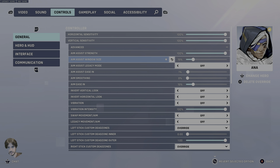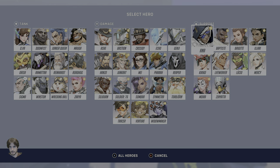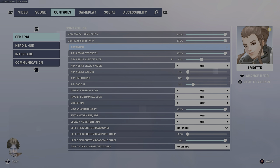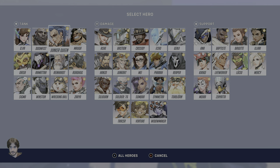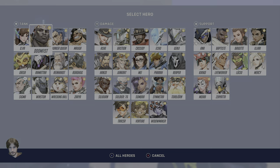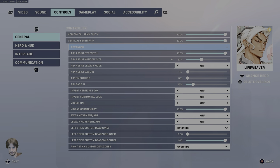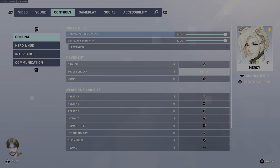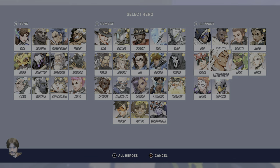Ana you can play at 15% if you like to shoot unscoped shots as a projectile hero, but you can also switch this to 0%. Don't play around in the 0 to 15% range — just pick one or the other, either 0 or 15%, so aim assist isn't indecisive. Brigitte should be at 37%, really just for her whip shot. Kiriko should be exactly 30%. Lifeweaver should be 37%. Luzio is going to be 72%. Mercy is going to be 72% as well. Zenyatta, lastly, should be at 30% exactly.